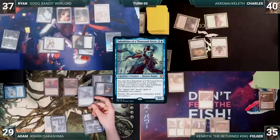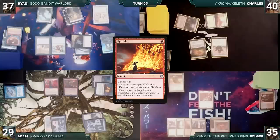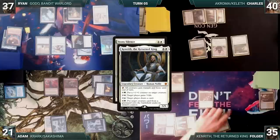During his upkeep, Ryan wins his Mana Crypt flip. He moves to combat and attacks Adam with Godo, triggering Godo. Adam takes four, Ryan attacks Adam again, and Adam takes another four. Ryan ends his turn. Charles draws and casts Tithe, fetching up two Plains into his hand. Charles plays a Plains and casts Stony Silence. In response, Folger activates Kenrith's ability to reanimate his Avacyn's Pilgrim. Stony Silence resolves and Charles passes.